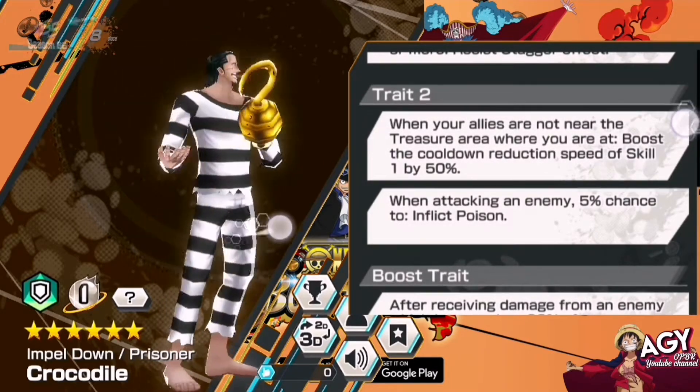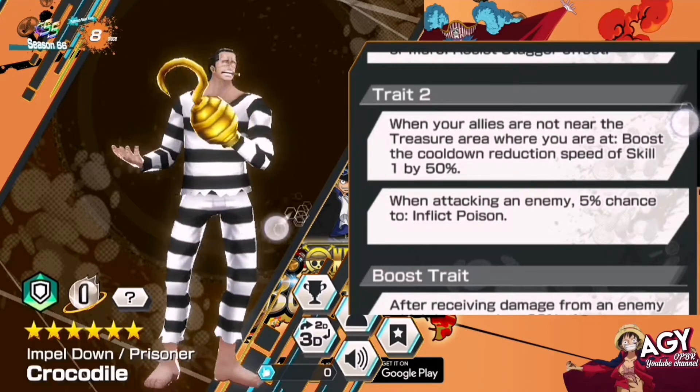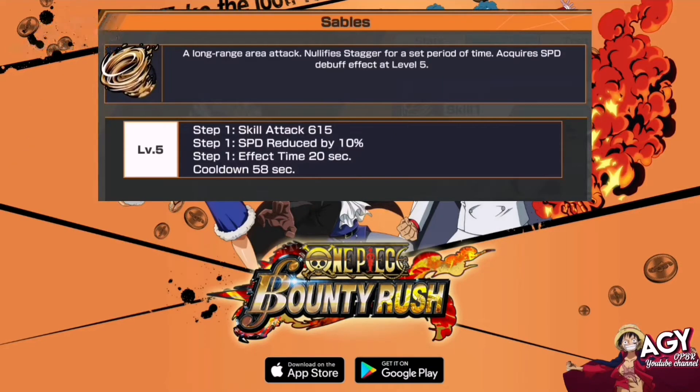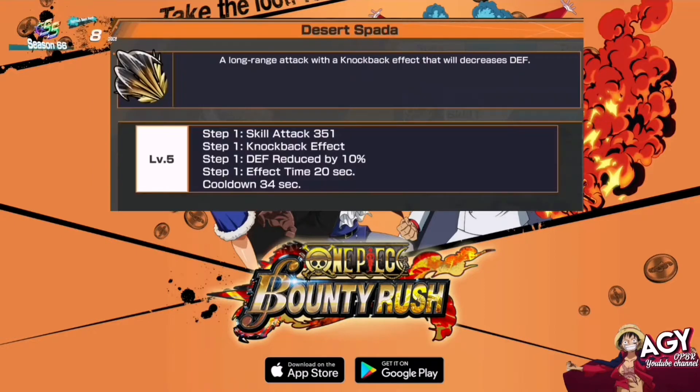He doesn't have a trait like a normal defender, which is kind of a downside. Skill 1 is a stable long-range area attack. It has nullified stagger and acquires a speed above effect at level 5. Skill attack is 615, with speed reduced by 10% for 20 seconds. The cooldown for this skill is 58 seconds.